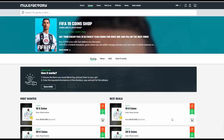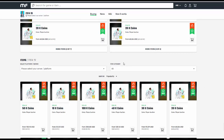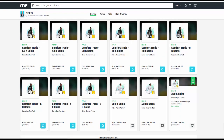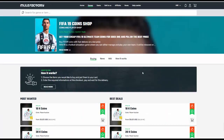Guys, a cheap fee for nineteen coins - check out MuleFactory.com and use code OMFIFA at checkout for 5% off. They sell Xbox One coins and PS4 coins at the moment. Everything can do comfort trade, they're quite cheap as well right now, and they'll be the cheapest in the future throughout the whole of FIFA comfort trade - obviously fast, quick, easy and reliable. Player auction, anything like that, you can use them - they have plenty of coins available in stock.